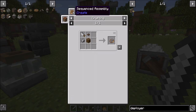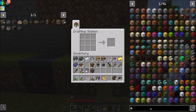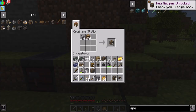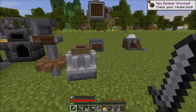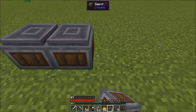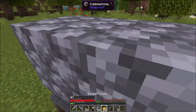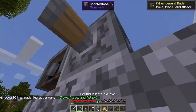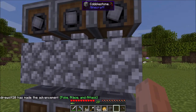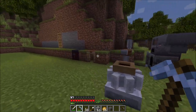Now it looks like if I'm looking at the assembly sequence thing, we're going to need some of these depots. So we should probably have that on the to-do list. We're going to want a handful of those. New recipes unlocked — sweet. So how does this work? I have no idea. I'm assuming it's something like this.